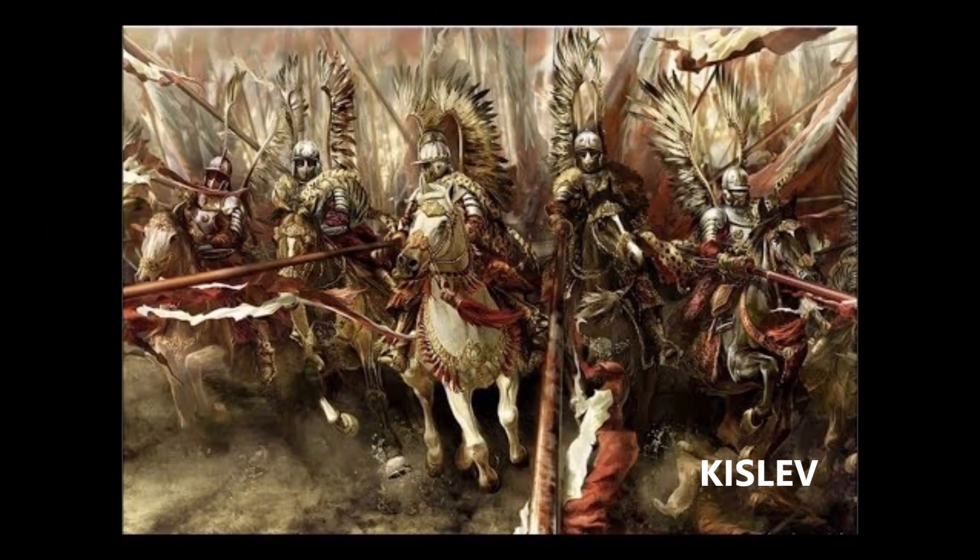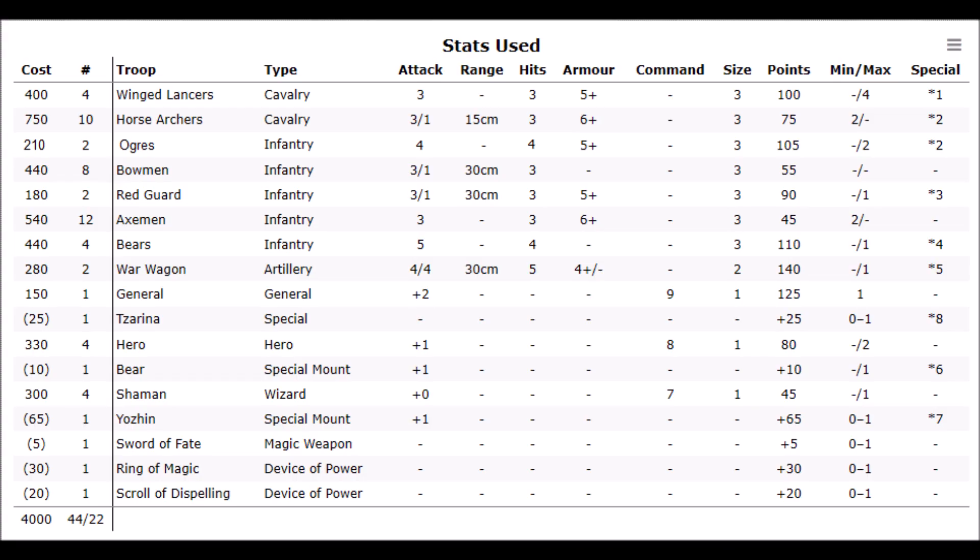The second army is 4000 points of Kislev. The Kislev army features masses of horse archers with some heavy cavalry support. There is also a strong corps of light infantry and archers, supported by mercenary ogres, red guard handgunners and bears. There are also two war wagons, mobile bastions for the battlefield.